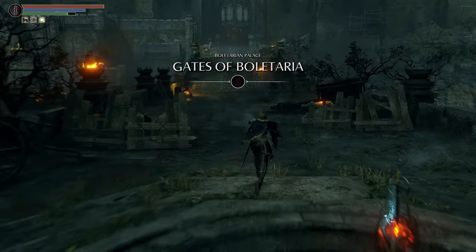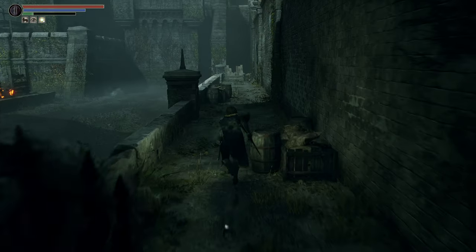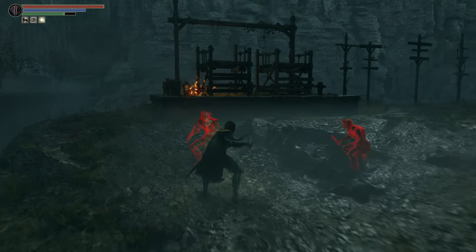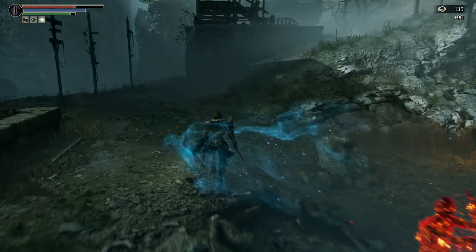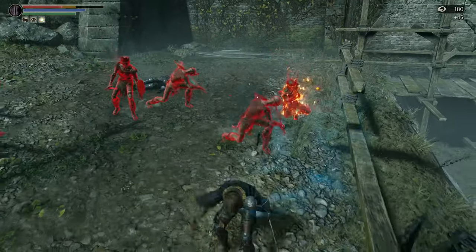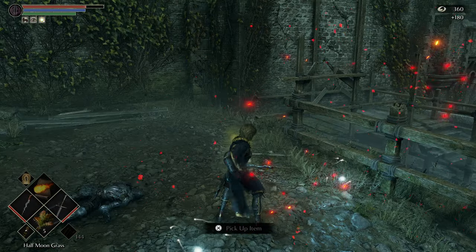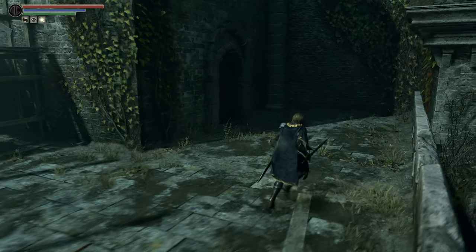We're starting at the very first archstone, the Gates of Boletaria, and running to the same area we've already been through. We killed this NPC once in her physical form, but now she'll be in the same spot around a different corner as a much more difficult Black Phantom version. You don't really have to fight the Draglings, but get rid of the second set — their aggro range is annoying and they'll interfere with your fight.